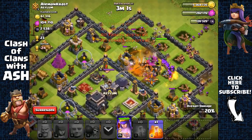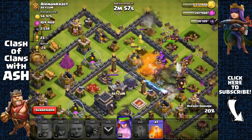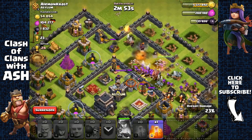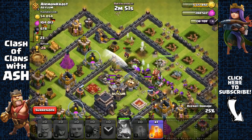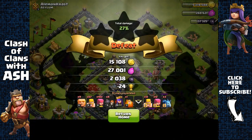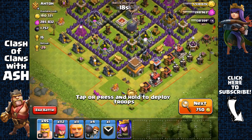My troops can now target the dark elixir storage right over the wall. I'm going to activate my queen's ability and just head out with that dark elixir — 2,000 dark elixir.